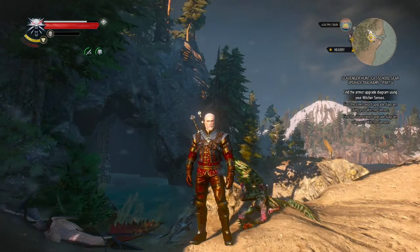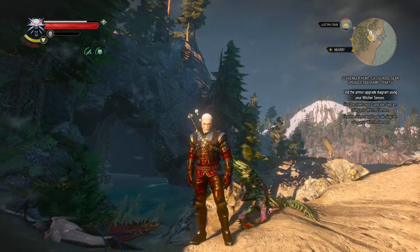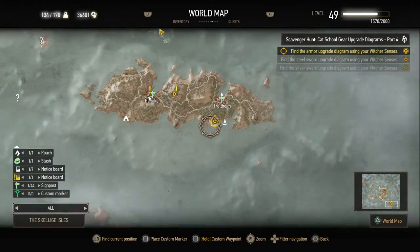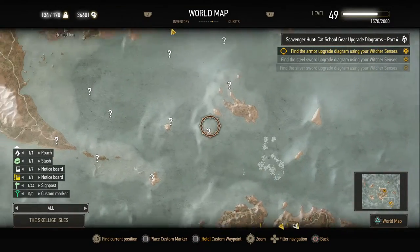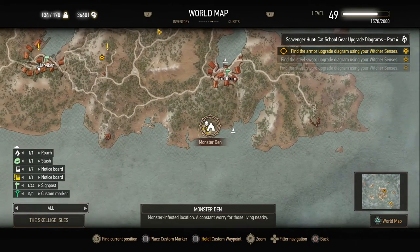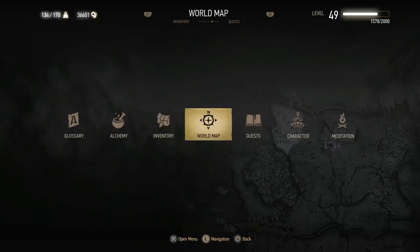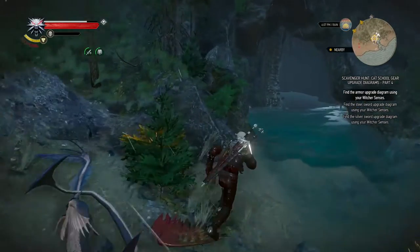We're on Skalage, on Faroe to be precise, and I'll show you the location of the armor upgrade diagrams right now. Faroe is the southeasternmost island of Skalage, right over there, and to the south of Trothheim there's a monster den which we'll need to clear out to get the next bits of diagrams. So let's go inside and take a look.